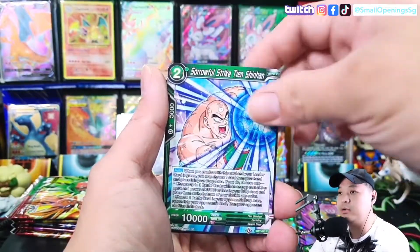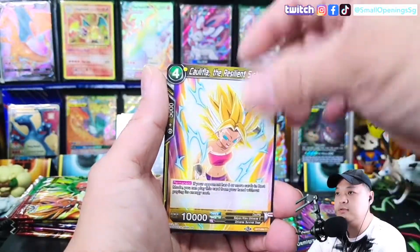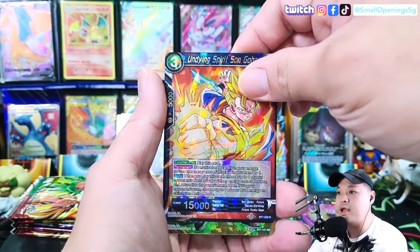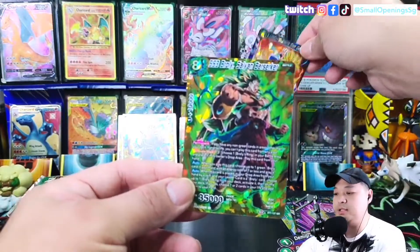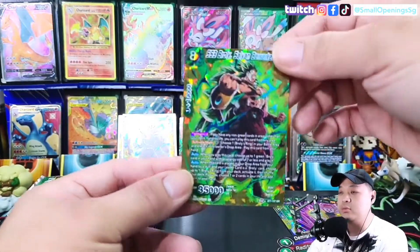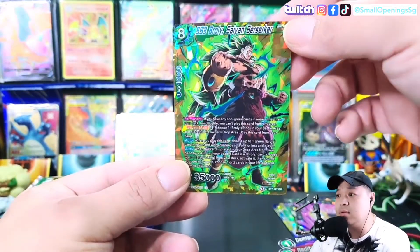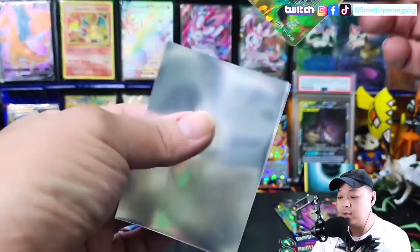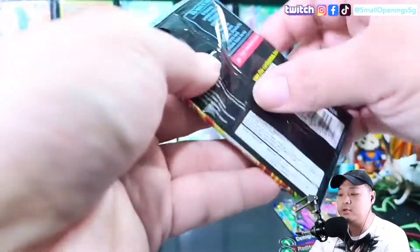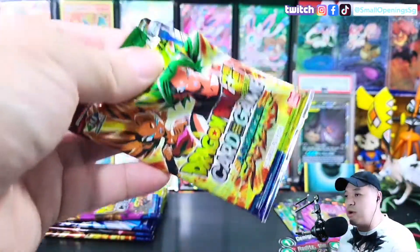I don't remember how to pronounce his name — Gohan. Lifa — yo, we got a rare and we got an ISR again! Wait, this is the same one — Broly! Awesome. Pretty good, we got three pulls already — three hits, I mean three super rares and above.